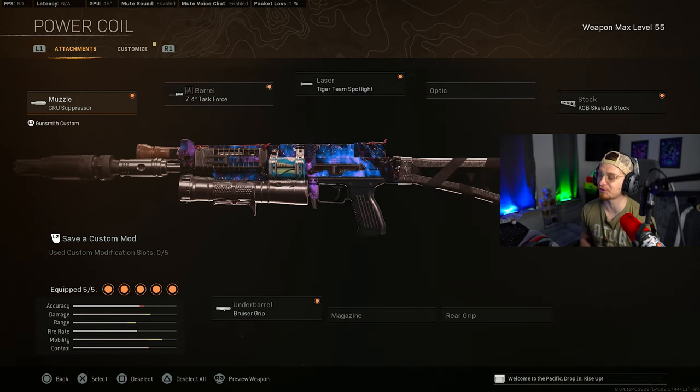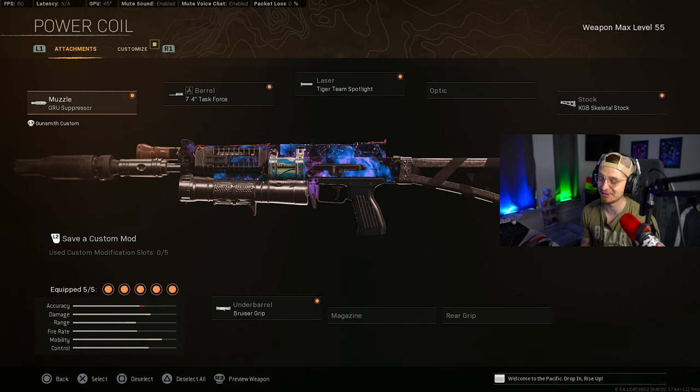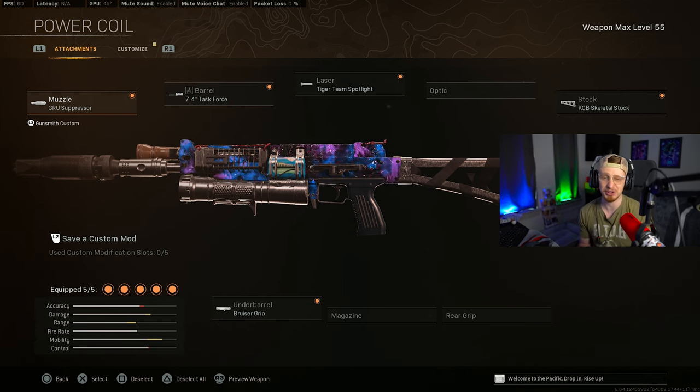Going over to the Bullfrog, the Black Ops Cold War SMG — this was actually one of my favorite SMGs, so I'm glad it's back. We got the Groose Fresh Task Force barrel for maximum damage range, bolt velocity, and recoil control. The Bruiser Grip and Tiger Team Spotlight are for mobility, and the Skeletal Stock ensures a solid strafe speed. The headshot multiplier is pretty nice on the Bullfrog, so aim for the head.